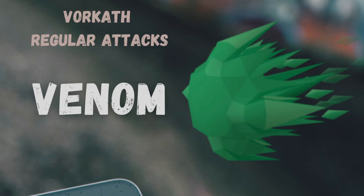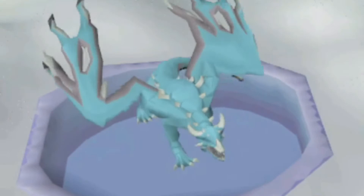The Venom Dragonfire attack will inflict Venom, a strong poison. This isn't something you need to worry about because it's prevented with an Anti-Venom Plus potion.